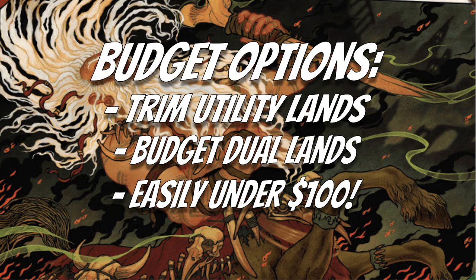For budget options: trim the utility lands like Sheltered Thicket and Cinder Glade and add more basics, then play budget dual lands like the Temples, the new Surveil lands from Murders at Karlov Manor, or Rockfall Vale at about two dollars each. This deck is easily under a hundred dollars — probably even fifty dollars. Most of the creatures are bulk rares that don't see much Pioneer play anymore except in Commander.